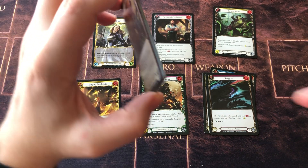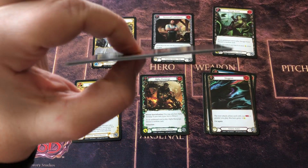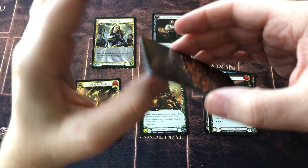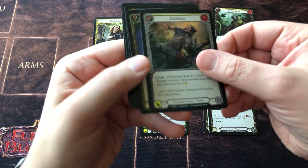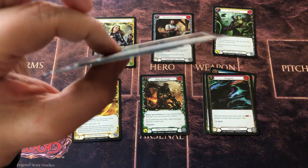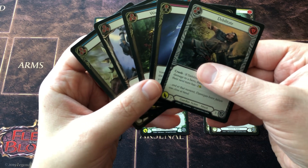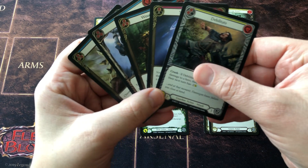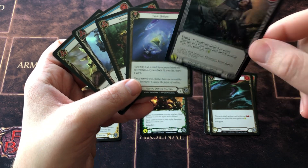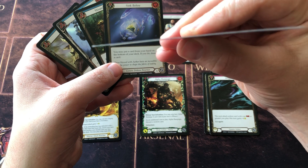I'm very impressed with the foils as well. Here's a stack of foils — very nice and straight, no curling. These have been open for a few days now, left without any protection. And you can see there's no curling, no warping. Some of the foils lately from other TCGs have unfortunately been warping quite quickly if you don't put them in a binder or a cover, but these are fantastically straight.